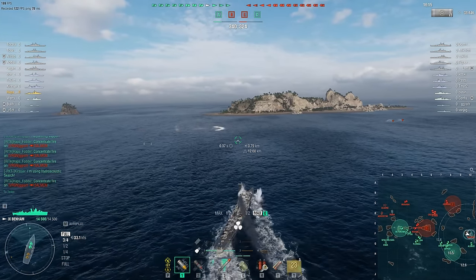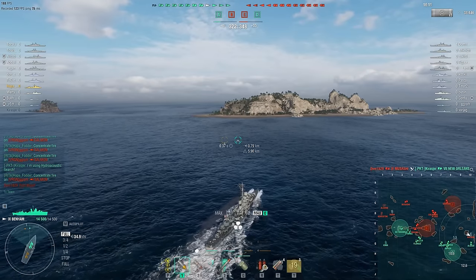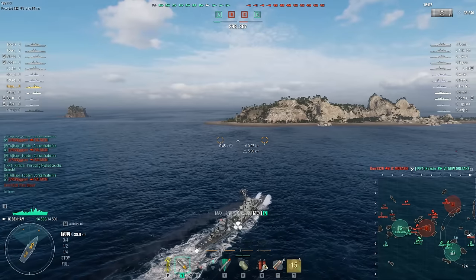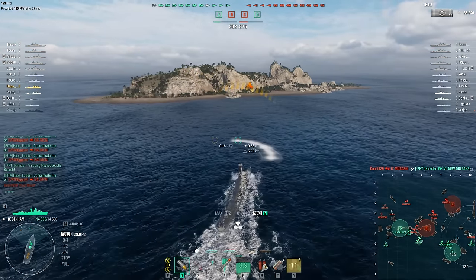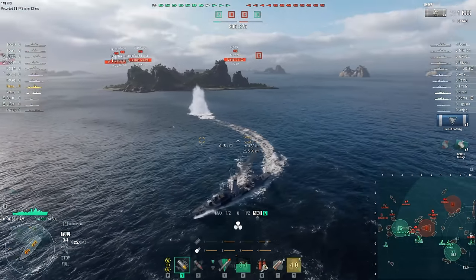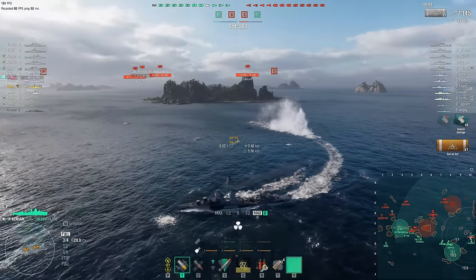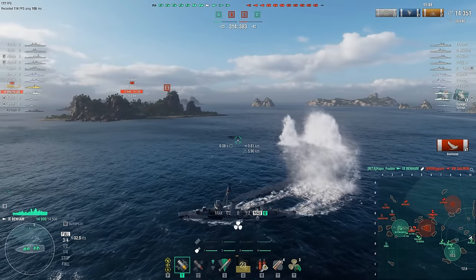He instantly submerges again, but that just means he doesn't know where Hapa is anymore, and Hapa has a fairly good idea. Although the team have just lost one of their cruisers — the New Orleans has gone down — the submarine managed to score a couple of torpedo hits. We know exactly where he is now because he just pinged again. Depth charges away. The Alsace took a couple of big hits there, so the enemy submarine hasn't achieved nothing, but he is dead — although it takes a ridiculous amount of depth charge hits to finish him off.